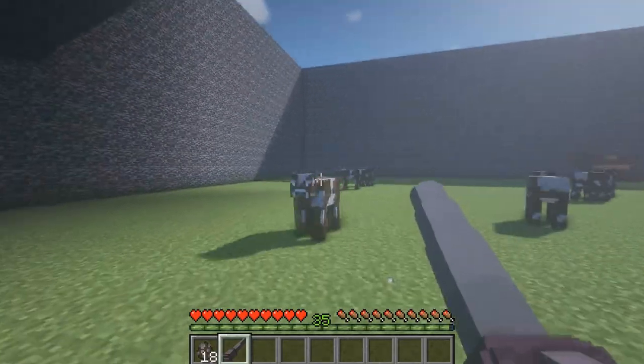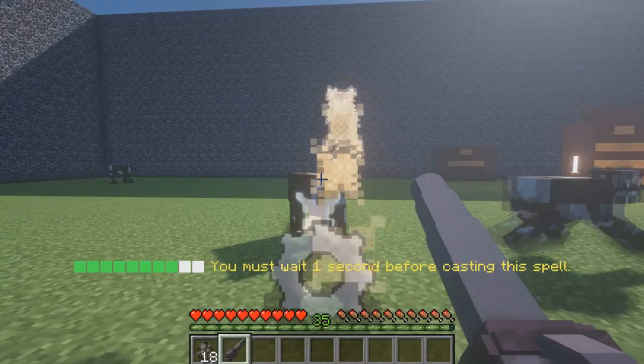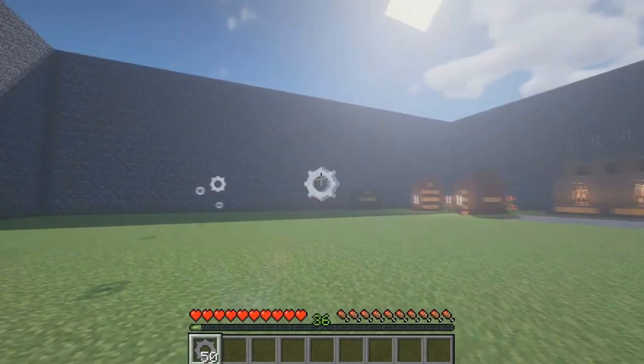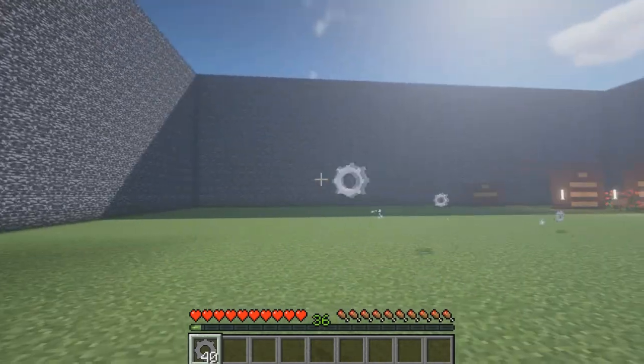BAM! The rough draft for the gear launcher is done and I think it turned out pretty good. Oh, and I re-textured the Minecraft snowballs into little gears, in case you're wondering what it's shooting out.